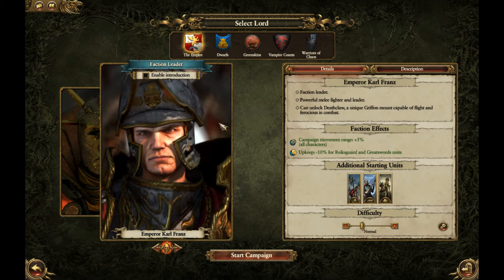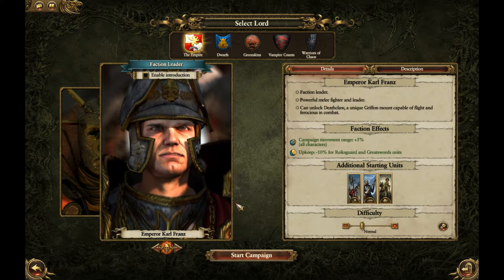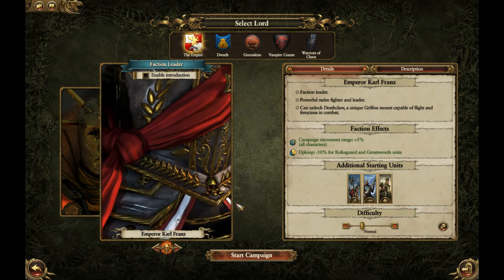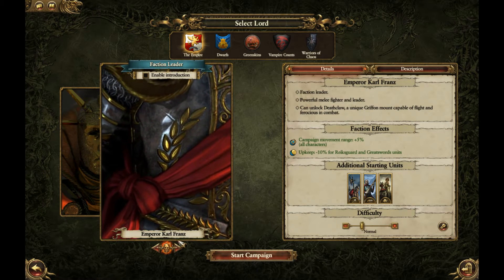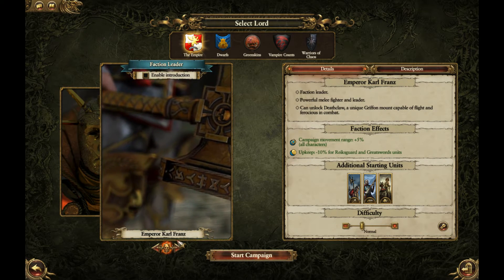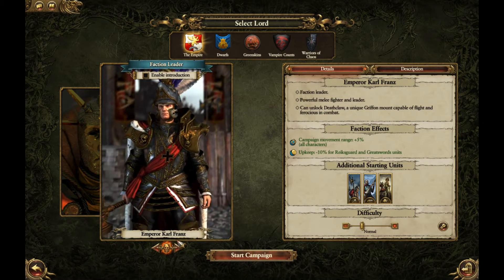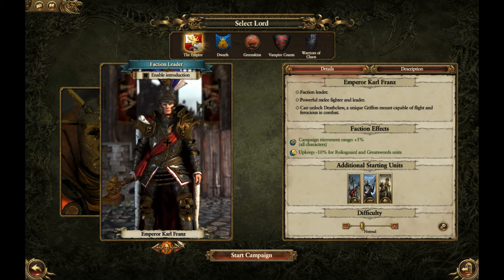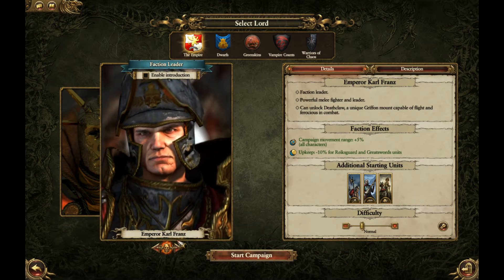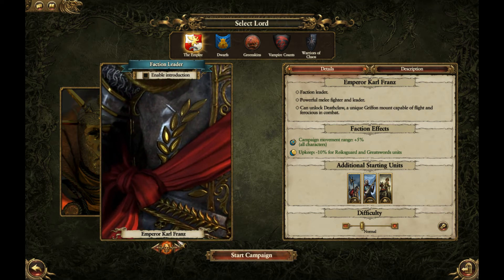So you've got a nice selection of lords - the overall emperor Karl Franz or Balthasar Gelt. This has been a quick introduction to the lords of the Empire. This has been Ryan the Dorkman. Check the links in the description for all social media and the donation page if you feel like supporting the channel. Please share with your friends to help the community grow.